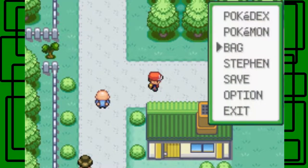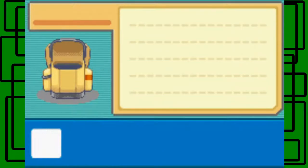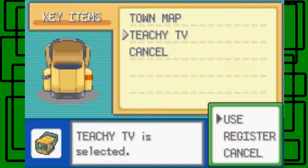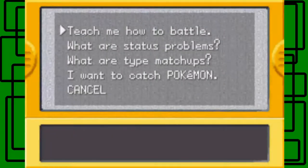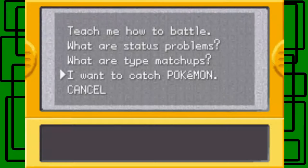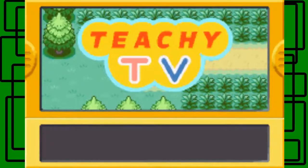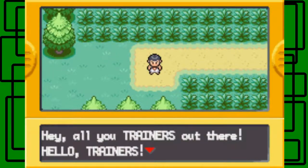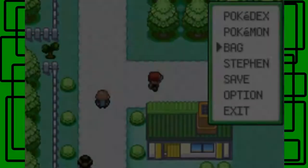I'm going to show the TGTV off quickly just in case you're wondering what it looks like. It has options like: teach me how to catch a Pokémon, how to battle, what are status problems, and what are type matchups. Let's just do type matchups for example — and it launches the TGTV. I'm not gonna watch the whole thing, I just wanted to point out what it looks like.